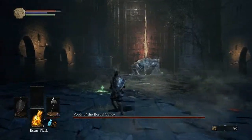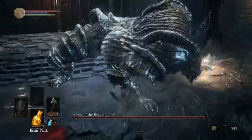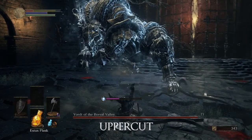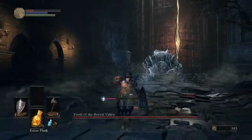So this is Vordt, whose main features are being easy. We'll ignore that first hit because it was mistimed. The uppercut is the easiest attack to avoid and punish — you just have to be near his right arm and you'll be fine.